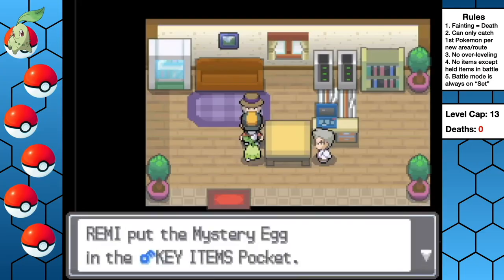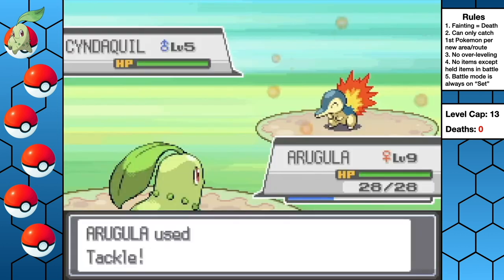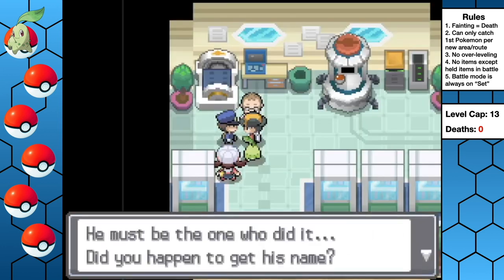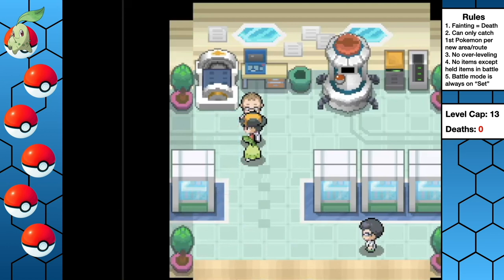After running some errands, we run into this red-haired kid who kindly declares that we're a worthless waste of space before challenging us to our first battle. Arugula tackles him into the ground a few times, and suddenly he's not so talkative. We make our way back to Professor Elm and name our newfound rival Chaz. In retrospect, I probably should have named him THE Chaz, but oh well.